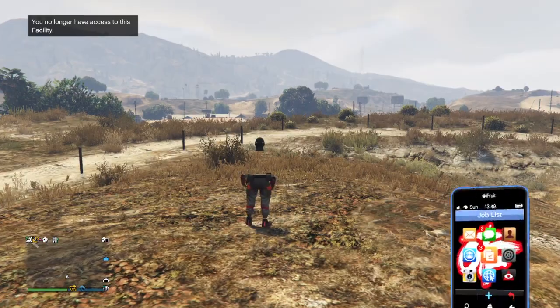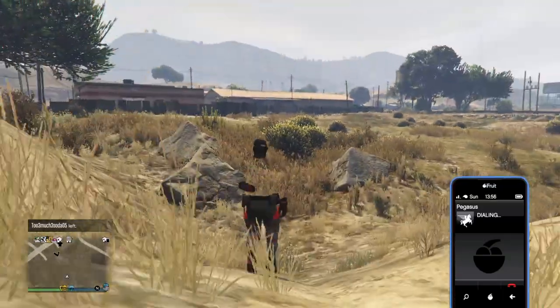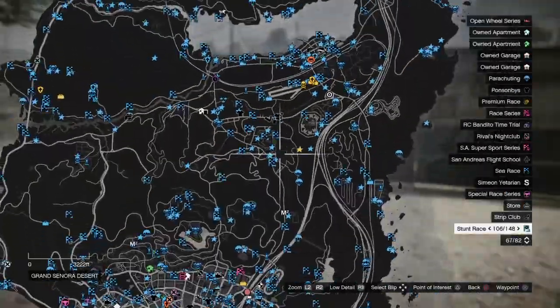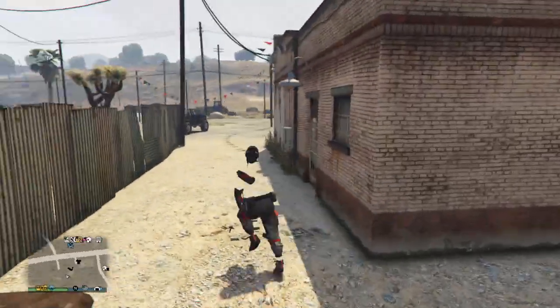Keep holding until your character fully gets out of the car. If done correctly, it should kick you out of the car and the facility and teleport you over by the airfield. When you spawn in, make your way back to your bunker. You can do the teleport glitch or just fly there. I called Pegasus so I spawned right by the bunker, but I don't really do that because it's risky — sometimes it messes up the glitch.